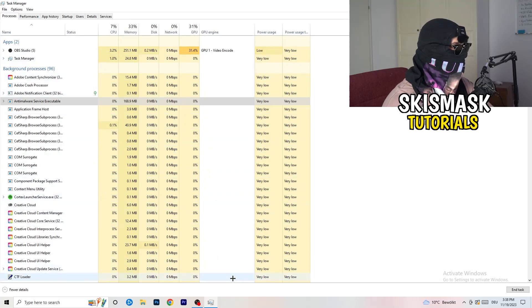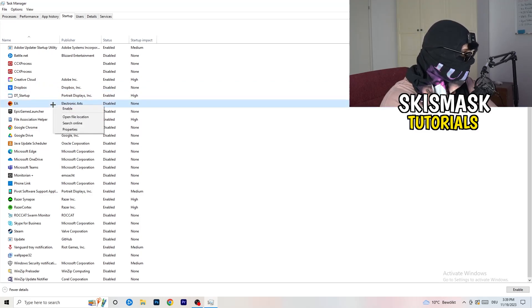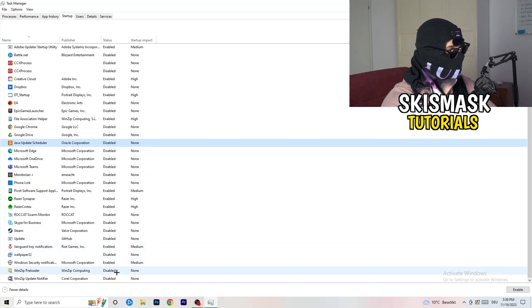Next, stay in Task Manager and click on the Startup tab. Once that tab opens, disable every single process you don't want to start automatically. Especially on low-end PCs, background startup programs cause a lot of issues. Go to every enabled entry you don't want launching at startup, right-click it, and click Disable. As you can see, a lot of my applications are already disabled because I also had crashing issues.